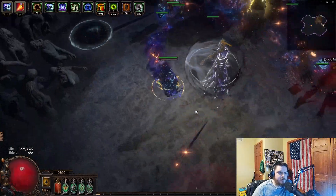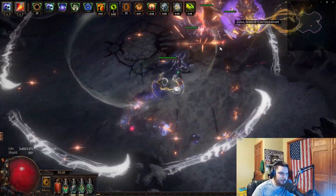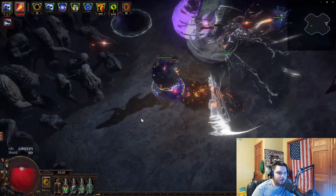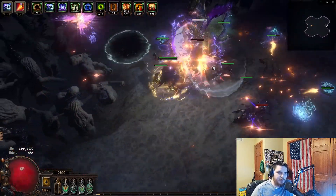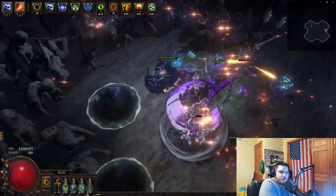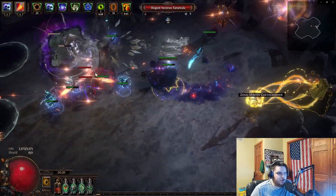A lot of this comes down to watching the animation for Shaper beams, the big cleave, Elder portals - and then it's all the attacks you already know from normal Elder and normal Shaper: the donut, the semi-circle from Elder, the portals. From Shaper you're watching for the port slam, the beam, the ice spear autos, the degen orbs - all of it from the original two fights, just combined. The only new thing to watch for is the shield on whichever boss is invulnerable.